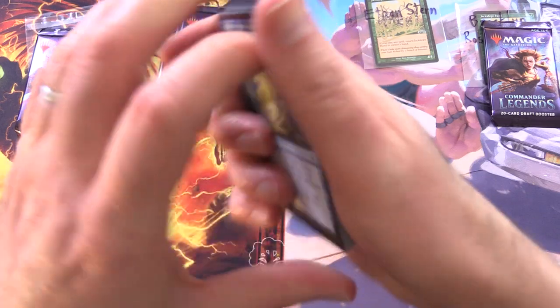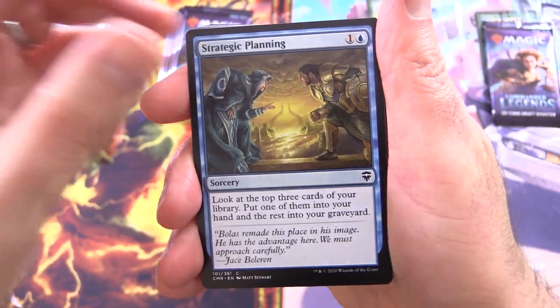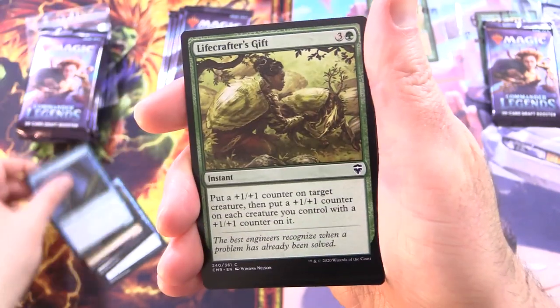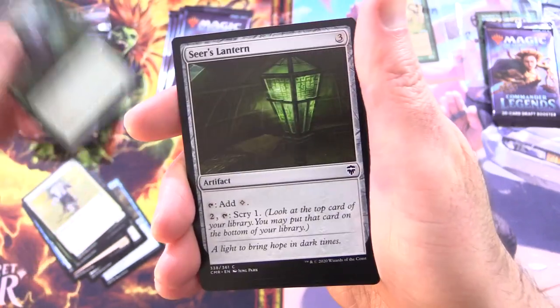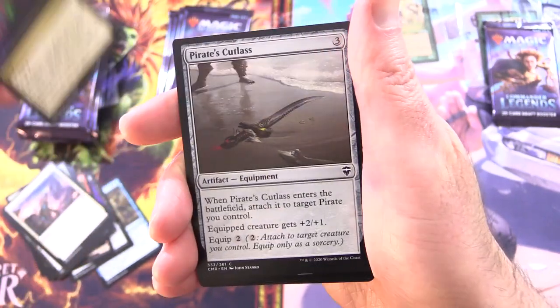You also get your signed Jackalope Herd there for your first month as a patron. Let's see what we can pull today. We've got Strategic Planning, Spark Harvest, Ripscale Predator, Scholar of Stars, Lifecrafter's Gift, Core Cartographer, Silverback Shaman, Sears Lantern, Phyrexian Rager, Fiery Cannonade, Skywhalers Shot, Opal Palace.